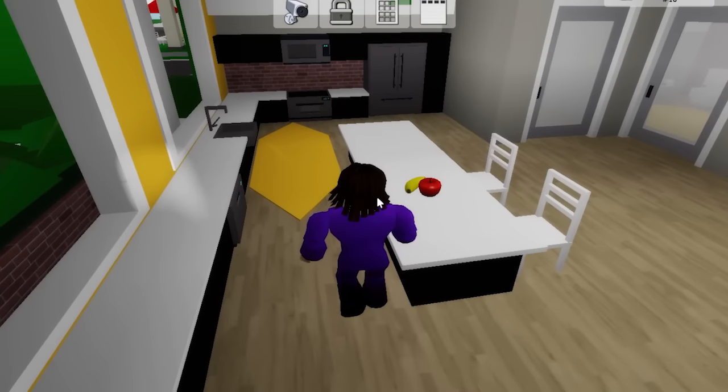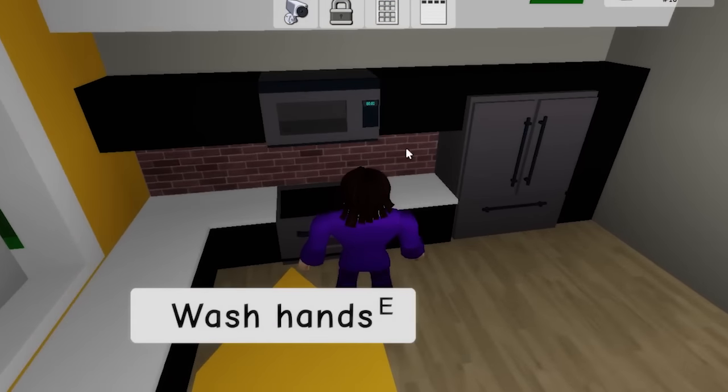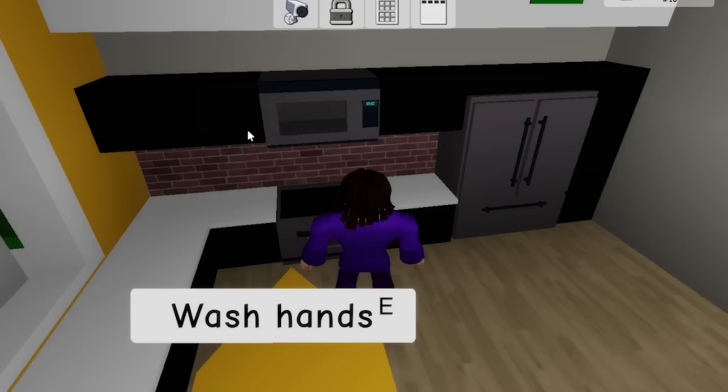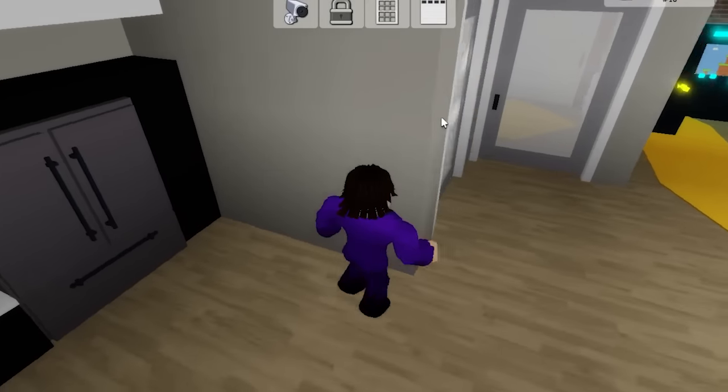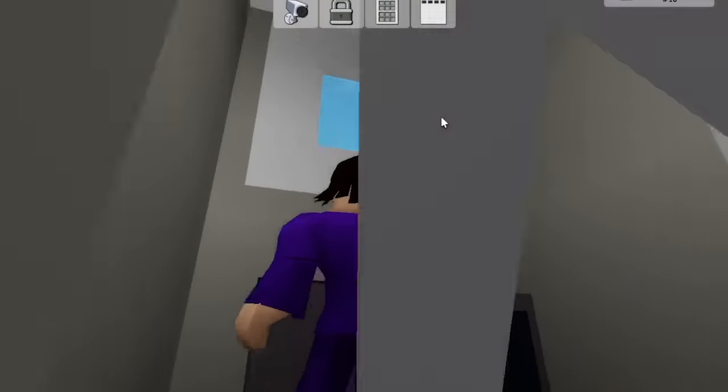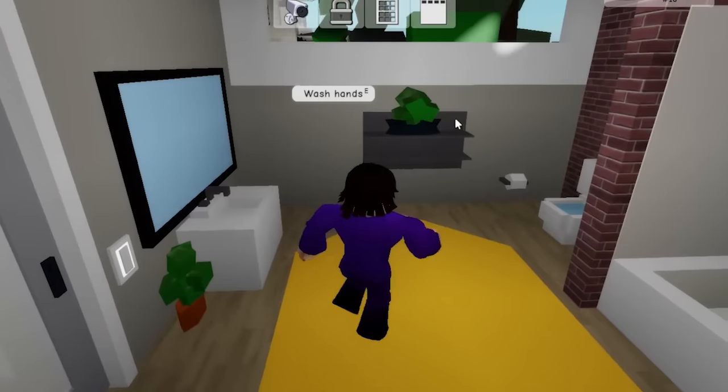Let's go ahead and go to the kitchen. I'm pretty sure there's going to be none. At first I thought this was a safe — look at this, it kind of looks like a safe, but it's actually the microwave. So this kind of looks like a safe place but it's not. Then let's go ahead and go to the laundry room — I'm pretty sure there's none in the laundry room. Yeah, nothing in the laundry room.